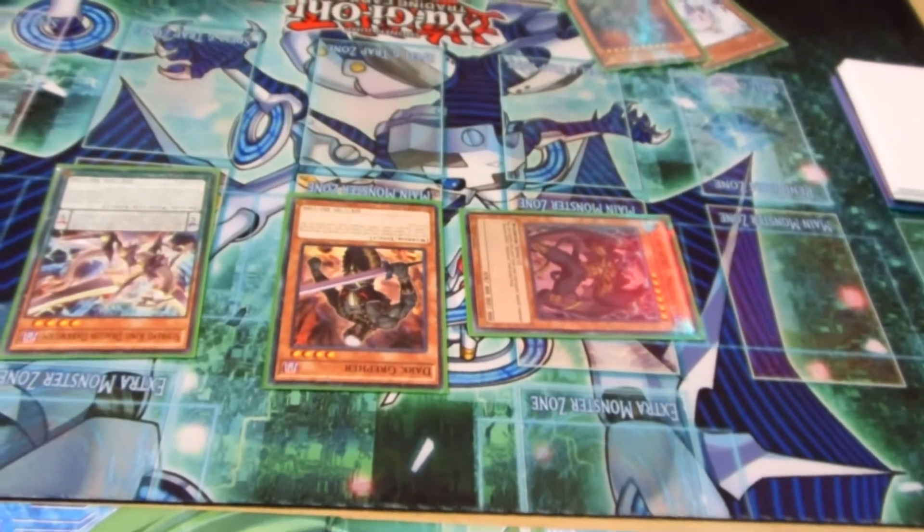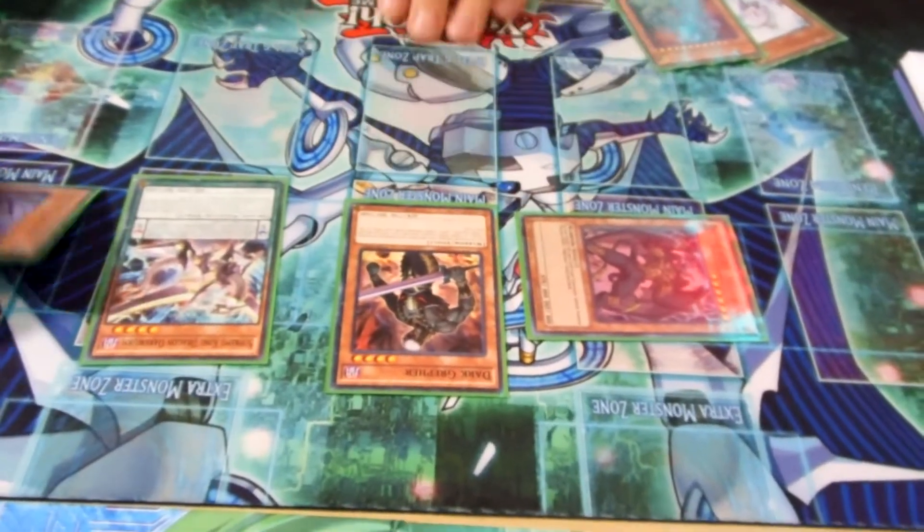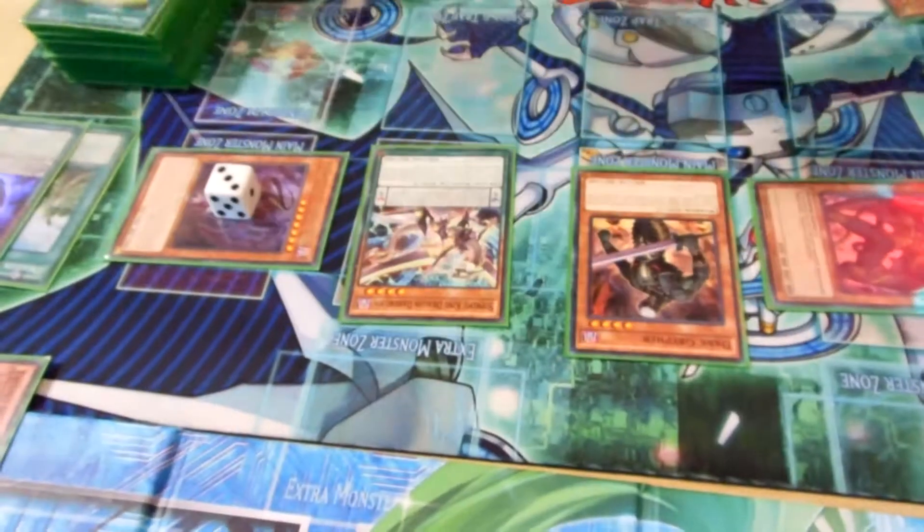Then I used Distrudo's effect, paid half my life points, targeted Supreme King, so now it was a level 3, and I was at 4,000 life.